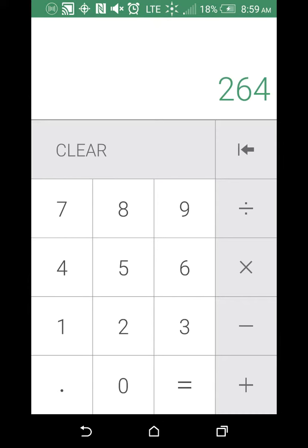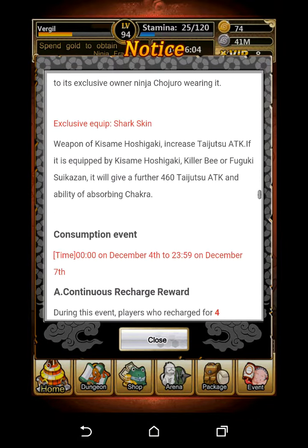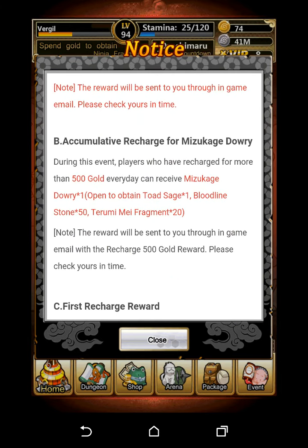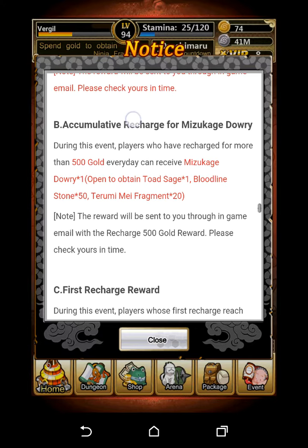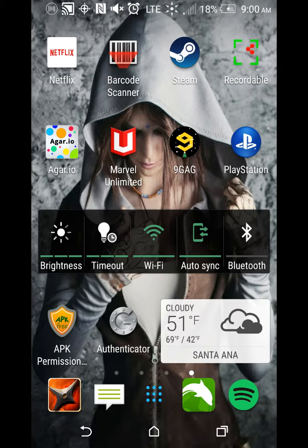You're also required to consume 5,000 gold to get the cheapest price, which gives 69 fragments total across the consumption milestones — subtract those, leaving 195 fragments. Since you're consuming more than 500 gold daily, you also qualify for the accumulative recharge Mizukage Dowry reward: once per event you get Mizukage Dowry x1, bloodline stone x50, and Mizukage fragment x20. Subtract another 20 fragments, leaving 175.